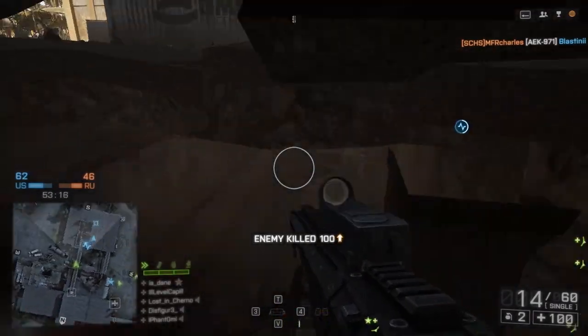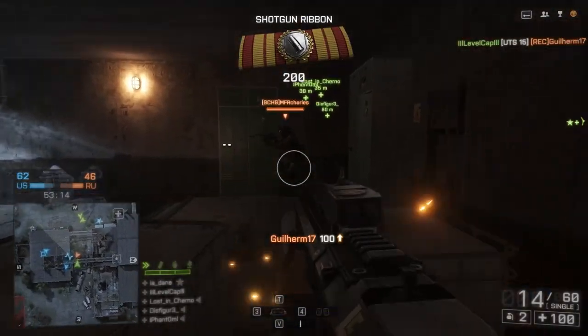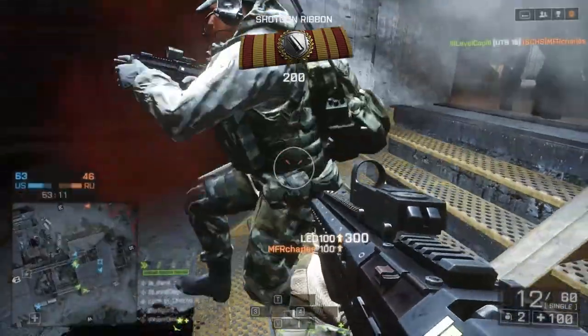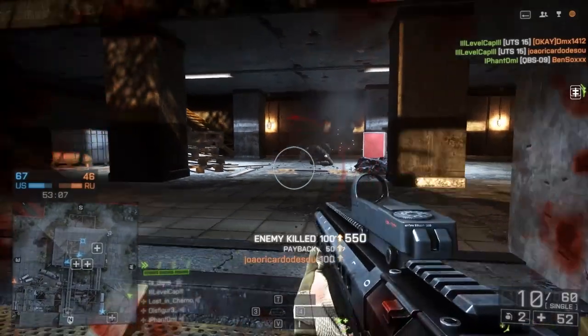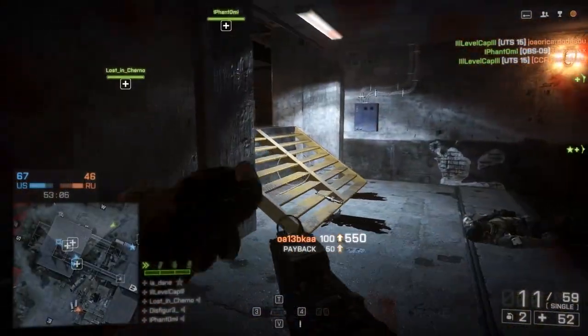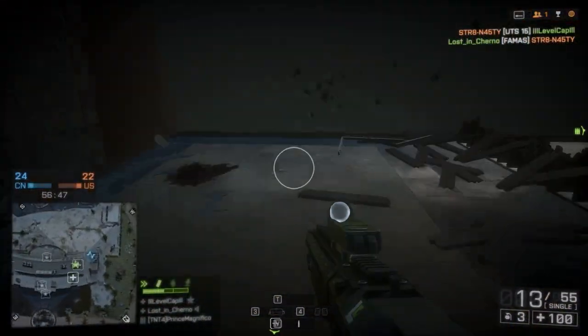What it does well, though, is that magazine capacity. The SPAS-12 can only carry 9 shots and the 870 can only carry 8 shots, so you are pretty much doubling your ammo capacity with the UTS-15, giving you much more leeway when engaging multiple targets.